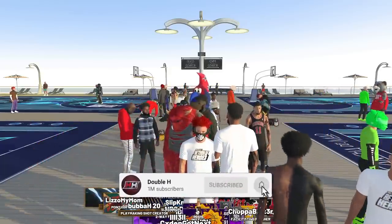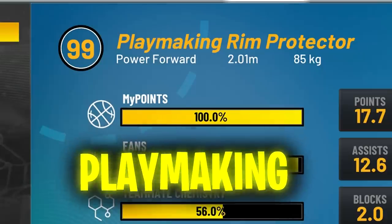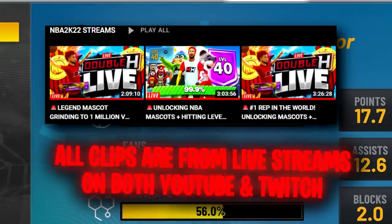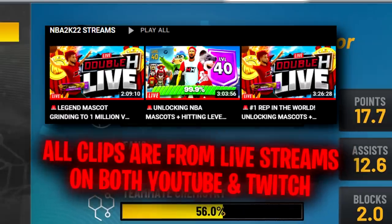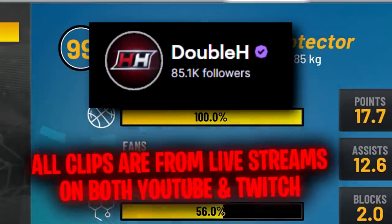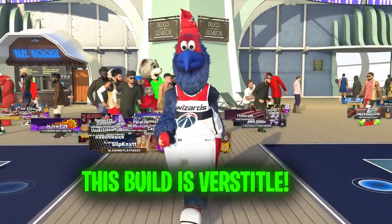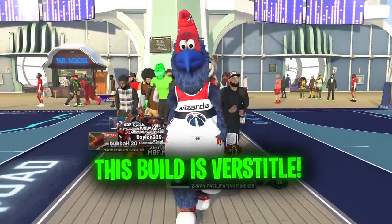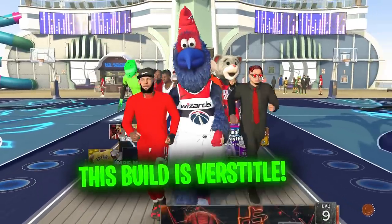Make sure to drop a like and subscribe if you're new. Now let's get into the gameplay. I'll be showing shooting clips, finishing clips, and defensive clips, with some dribbling clips sprinkled throughout. All of these clips are from my Twitch streams — you can find me at Double H on Twitch, or I stream live on YouTube here. Turn on notifications to get notified when I go live. Also remember: this build works on any court — iso on the twos, corner on the twos, center on the threes, lock on the threes, pro am, 1v1 — it can do anything.